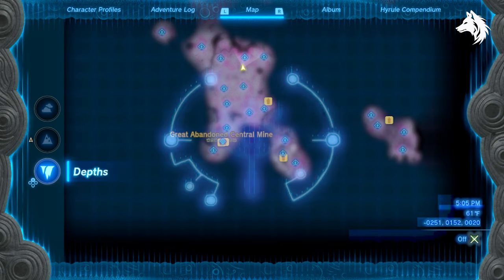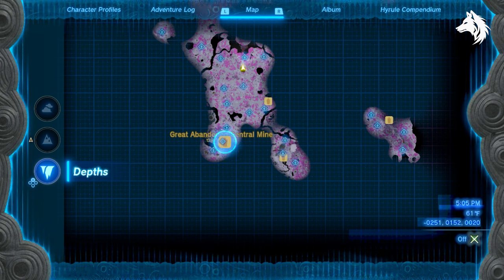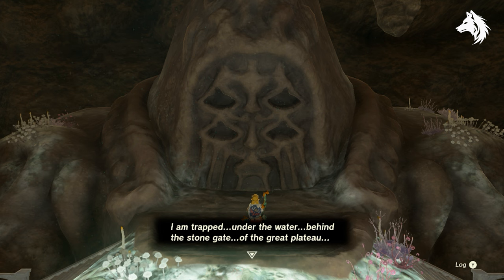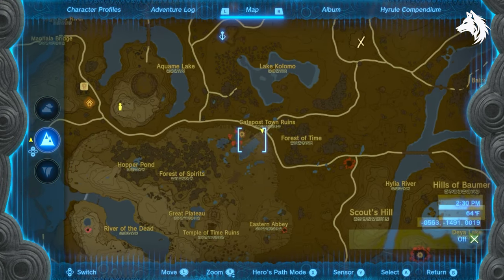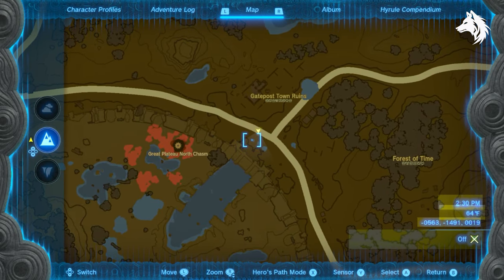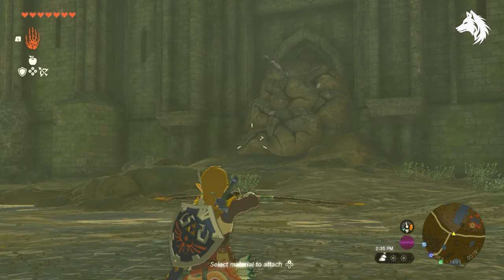Step two is to head to the central mine in the depths where there is another statue. The statue mentions he is trapped under water and you must free him. In order to do that you will have to go to where the Magnesis Ruin in Breath of the Wild was and you can jump off the plateau here. In the little lake attached to the wall there is a piece of rock you can destroy, and that will drain the lake revealing the statue underneath.